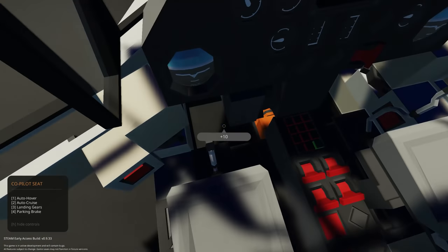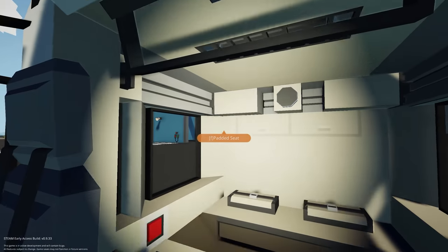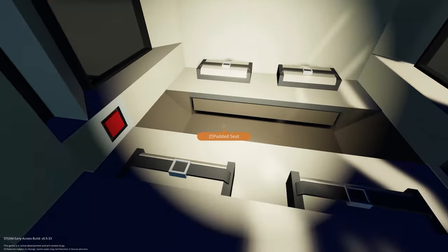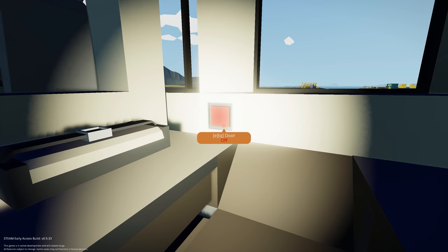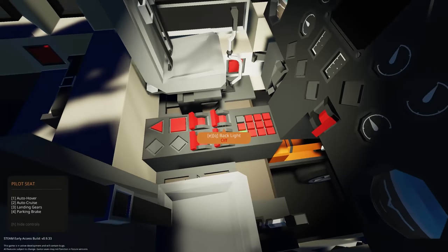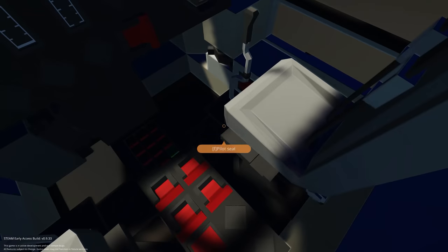Opening the cockpit — there's a co-pilot and pilot seat. In the back there's a heater and passenger seats, with sliding doors that aren't powered yet. Getting into the pilot seat, turning on master power — and now those sliding doors open up properly.